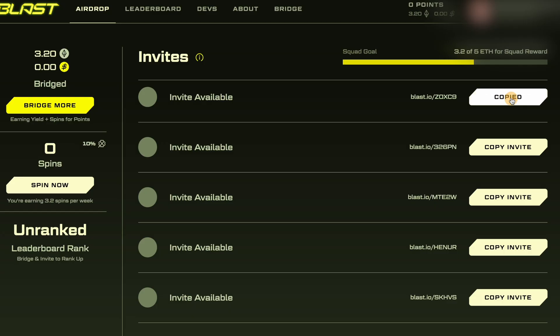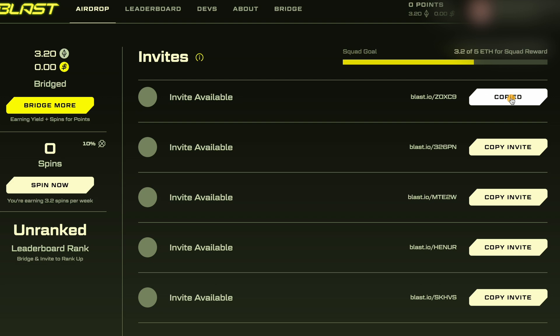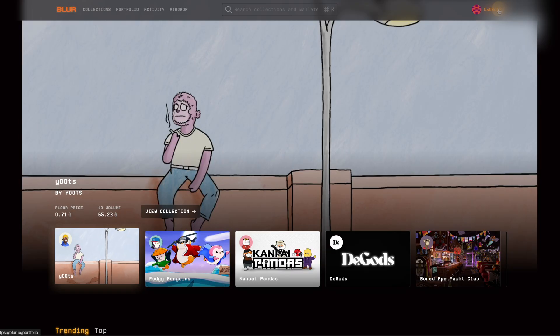Then take an invitation from your first account and register your second account, where you also send 0.00 Ethereum — two dollars. From your second account, take an invitation link and register the third, main account, where you send the whole amount of your Ethereum or USDT. If you have 15 Ethereum, take the invitation link from your second account and register three main accounts — so you get commissions flowing back to your second and first accounts.